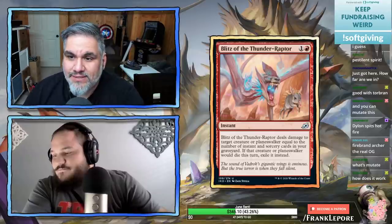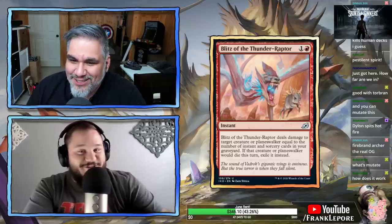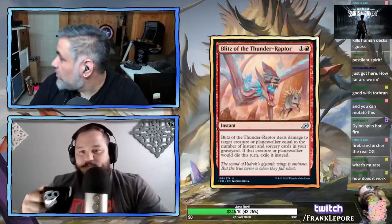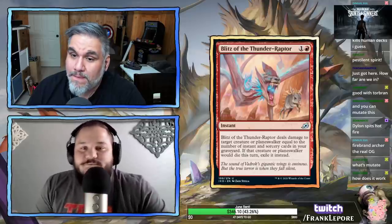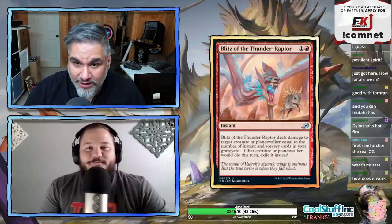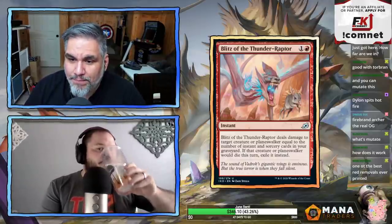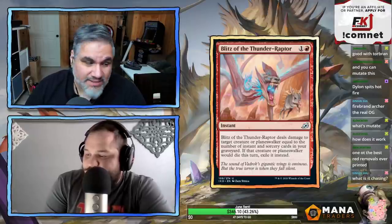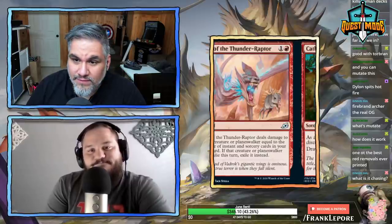Blitz of the Thunder Raptor — two mana instant, deals damage to target creature or planeswalker equal to the number of instant and sorcery cards in your graveyard. If that creature or planeswalker would die, exile it instead. This card seems really good — the fact that you can hit planeswalkers and creatures is very, very good, and exiling is never irrelevant.